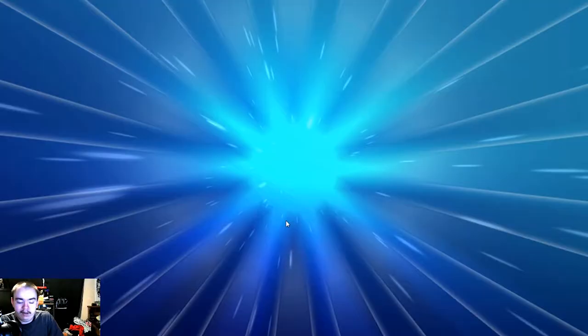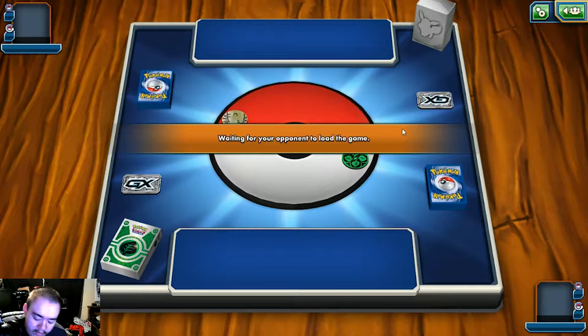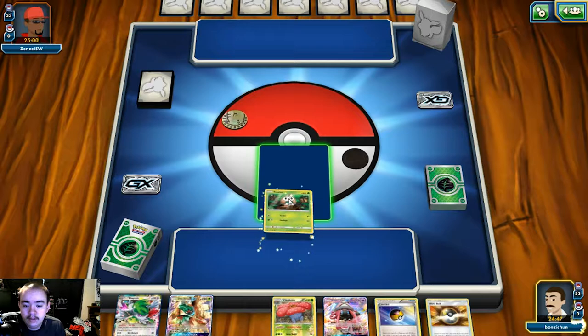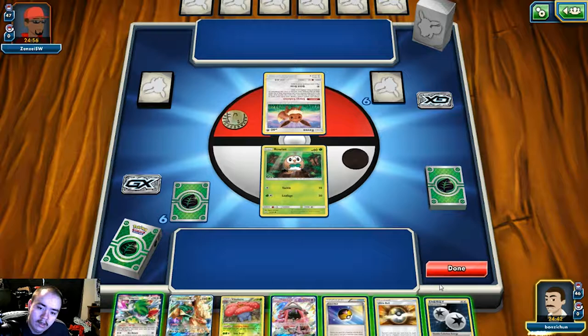That was a pretty good game — we really don't know what our opponent's list was because we got him under item lock so quickly that he didn't have a way to recover. One thing to note: playing Hex Maniac in your deck right now is pretty good because of the popularity of Decidueye. I do suspect the popularity is starting to go down — not sure if the deck is getting less popular or if it's just because Guardians Rising came out and everyone's playing the new shiny stuff.